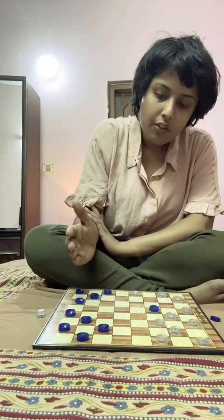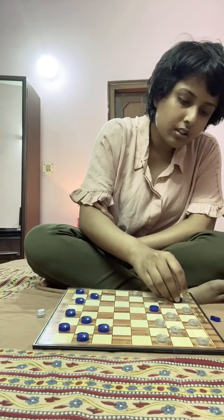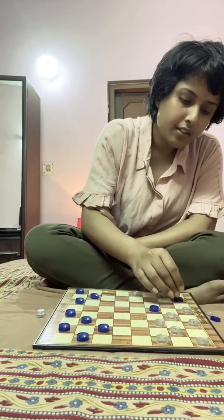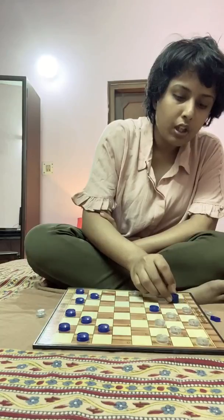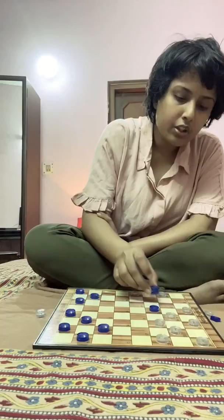Rule number three: when one side's man reaches the opponent's last row — the back row — they can revive one of their previously captured men and form a king. The king has the capability to move either forward or backward diagonally, unlike a regular man.